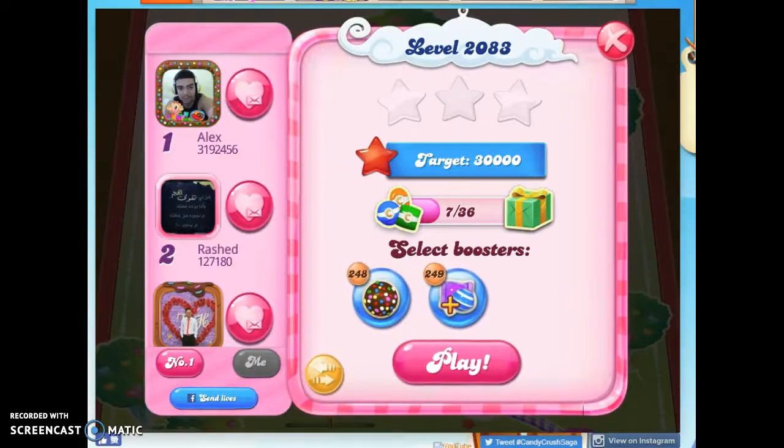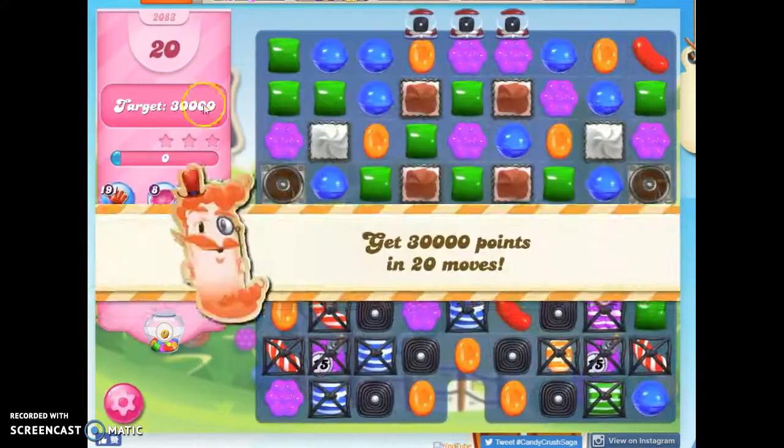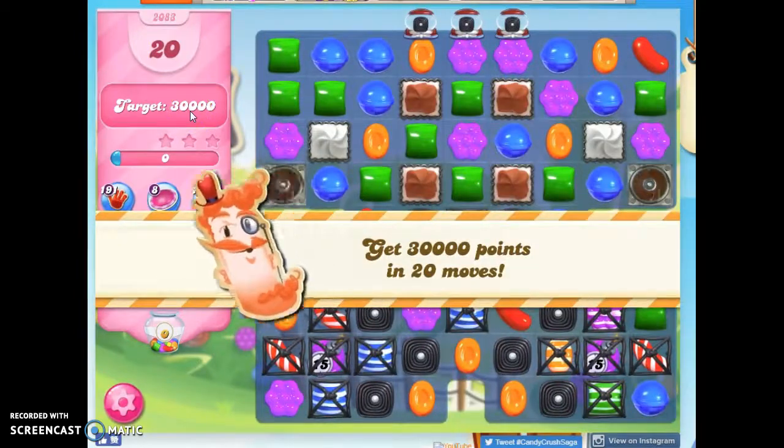Hi friends, this is Susie, your Candy Crush Guru, here to help you solve the puzzle of level 2083, where we have 20 moves to collect 30,000 points.